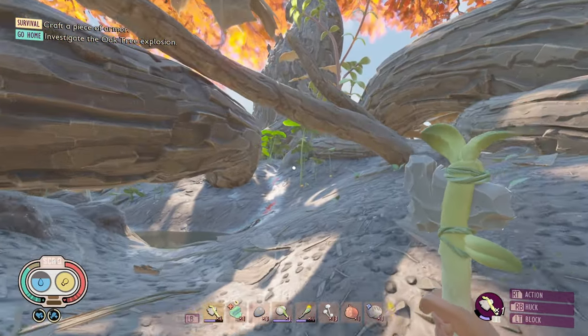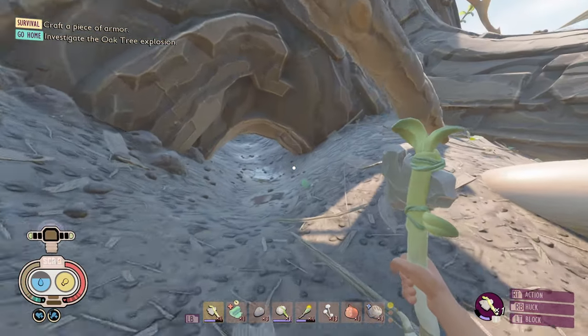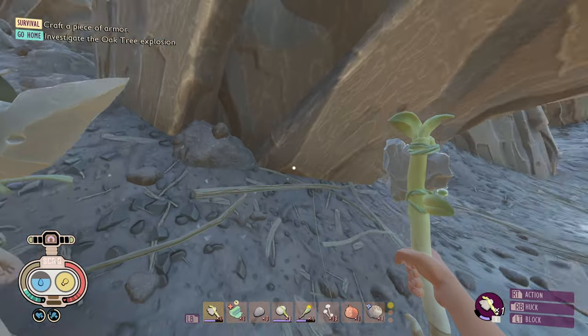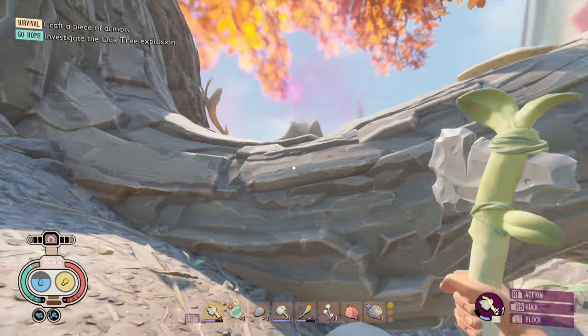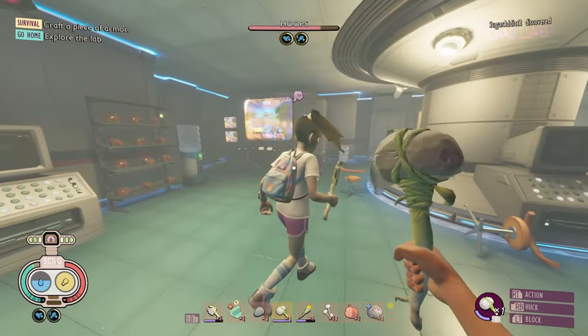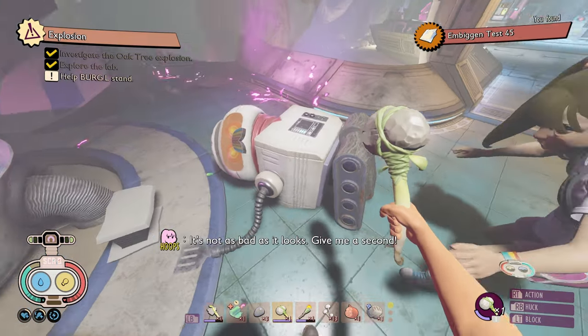Needless to say, after that victory, we were more motivated than ever to continue our journey into the explosion behind the tree, where along the way we met some terrifying new foes — wolf spiders. There's two of them in there! That's so scary. We're gonna die. Scared beyond belief, we continued until we found the entrance to an exploded lab. We have a little lab entrance — let's go! Inside the lab, we found some resources stacked on shelves, and we also ran into a very cute robot named Burgle.